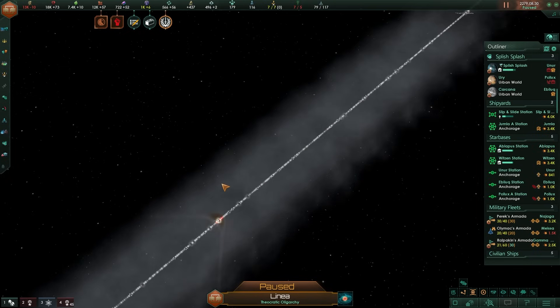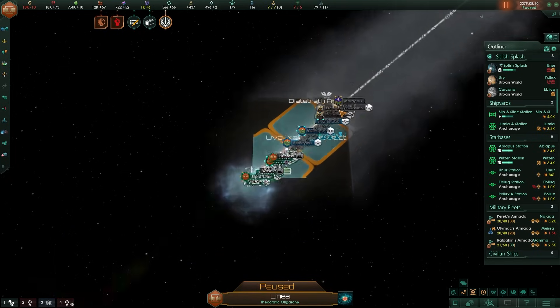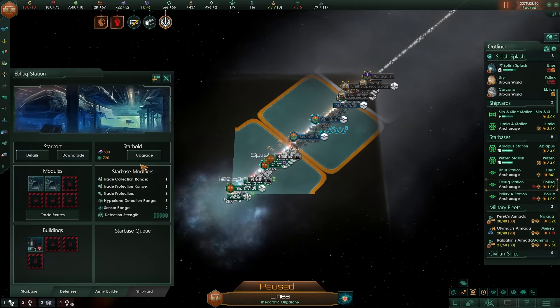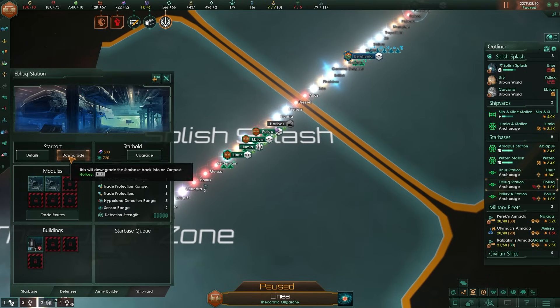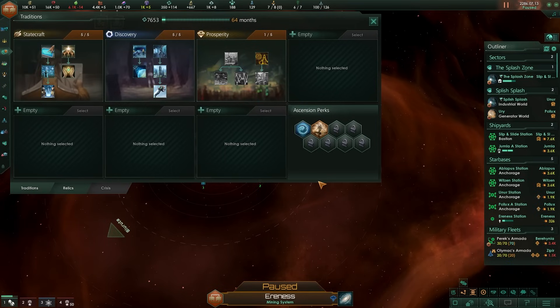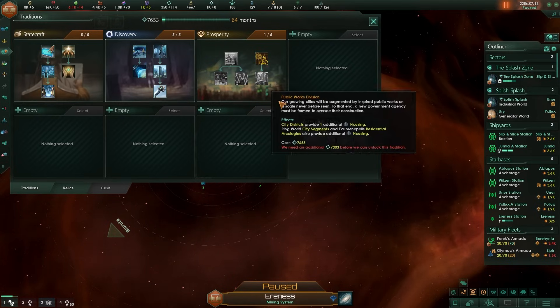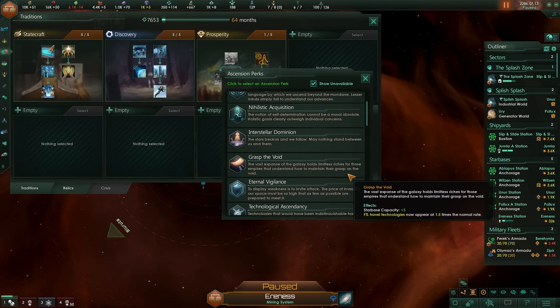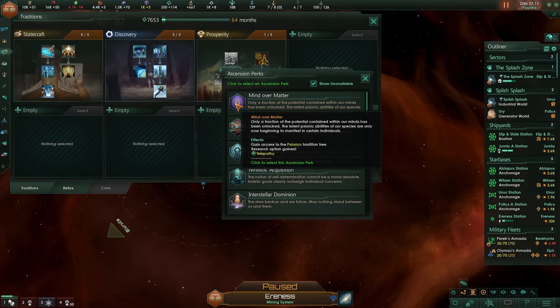We're getting there. We've managed to overcome our very first enemy. I need to shut down a couple of stations here and there. Important question - I just unlocked my second Ascension Perk, almost 100 years into the game. I have the ability to go for Mind Over Matter.